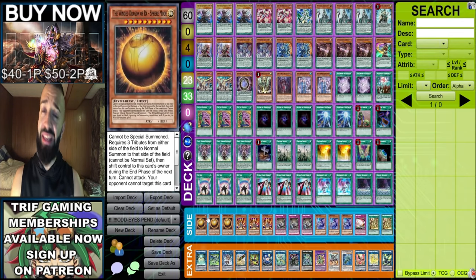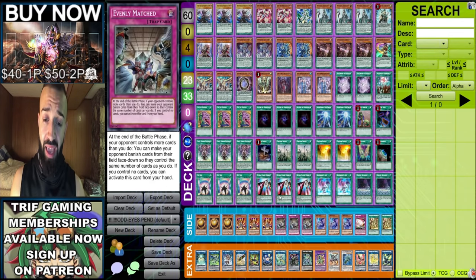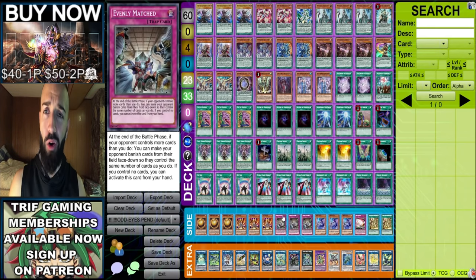Side deck: triple Sphere Mode, triple Lava Golem, triple Evenly Matched against monster decks - you throw in these nine cards. They'll negate your Flame Strike with Trigate, and then you Evenly their whole board.